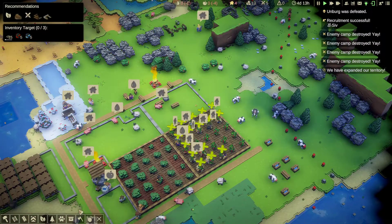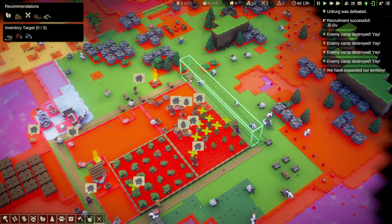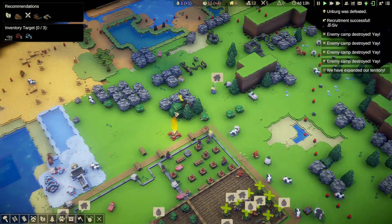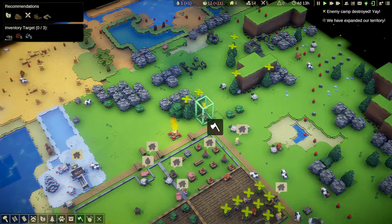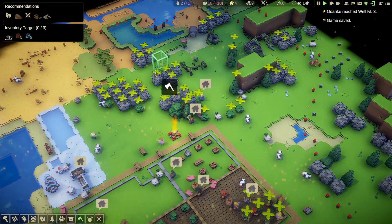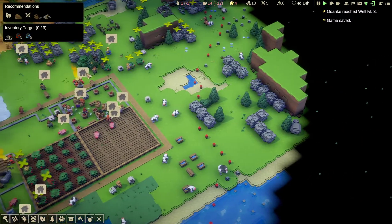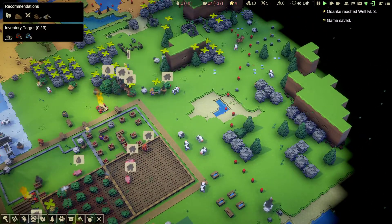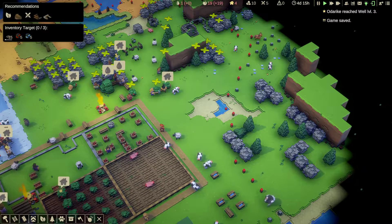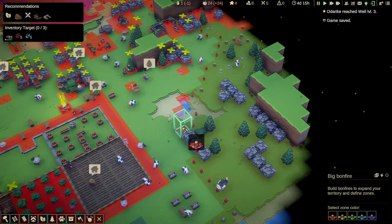Let's do a road around the farms. Let's start clearing all of these resources. I need to get this land as well, so let's do another big bonfire. Remember, if you press the Alt key, the big bonfire - if I left click with the Alt key pressed, it will clone that. Saves me going through the menu. Let's put it there and speed it up.